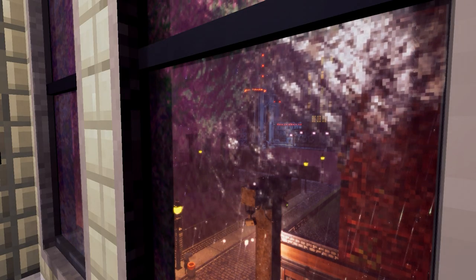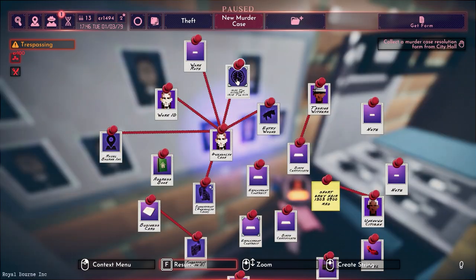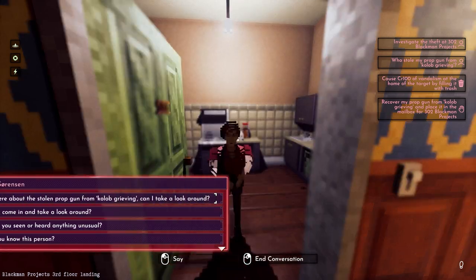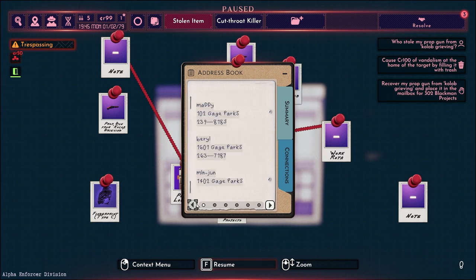So why do I like it so much? Because it's not really about the mysteries. The mysteries are the backdrop — the excuse the developers have given you to mess around with all of these systems. The main draw of Shadows of Doubt is the process: the act of investigation, the knocking on doors, the combing of every inch of an apartment, the tedious cross-referencing of address books.